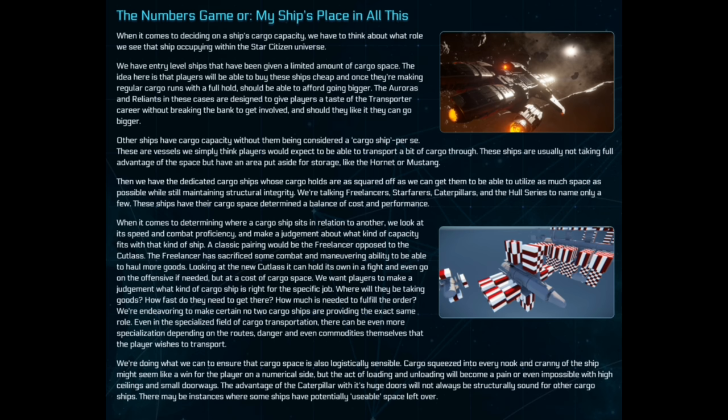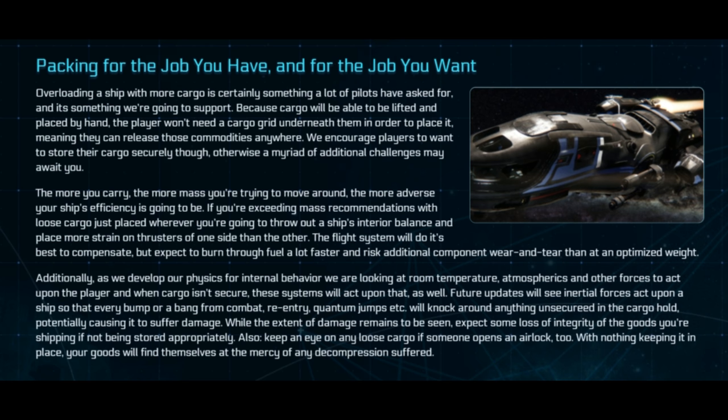This creates a situation where you go: do I move more cargo? Where am I in space? Am I in UEE space, on an outline fringe, or in Vanduul space? That's basically what they're talking about in that section. The next part — packing for the job you have — covers the physics of quantum jumping, combat, and making sure you have not just the right ship but the right tools, and that you're not overloading with cargo.